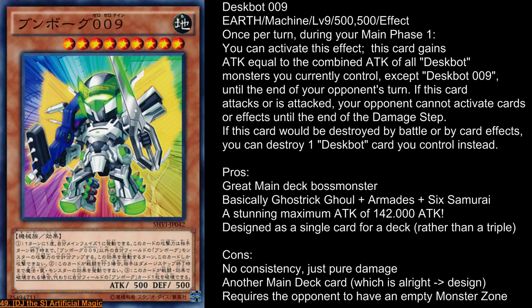It's basically a Ghost Trick Ghoul fused with an Armadise and a generic Xyz Samurai monster, because those are exactly what its three effects are. The first effect is combining all Despot ATK values into himself, being the only one able to attack in that turn. The second effect is that your opponent can't activate any effects if Despot 9 is attacking or being attacked. The third effect is if this card is destroyed by battle or card effects, you can throw out one of your minions instead. So it's an alright main deck boss monster.